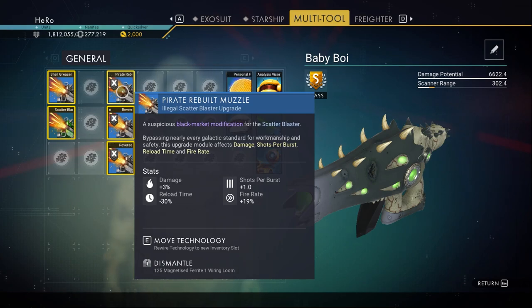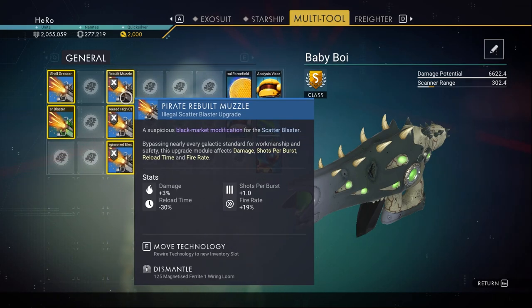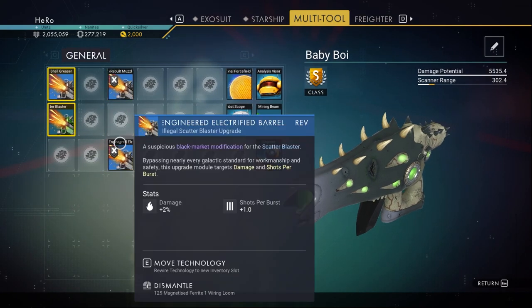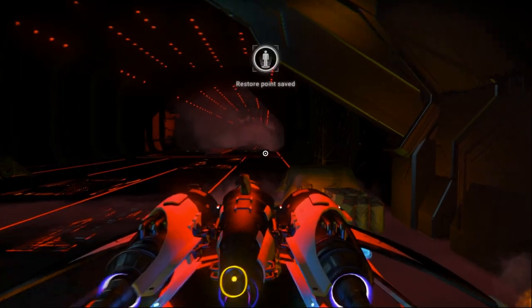The maximum fire rate is 20, so this is the best stats. To get the best damage, focus on three things: damage, the highest fire rate possible (aim for 19 or 20), and reload time. You can only put three X upgrades in your multi-tool, so keep the best one and delete the others. Create a save to lock in your upgrade.